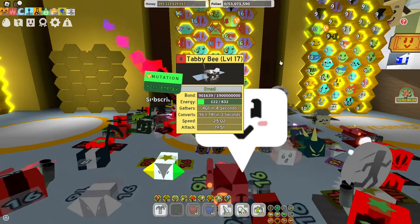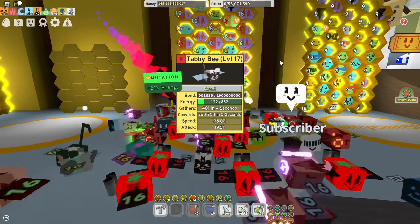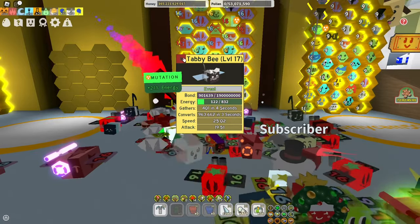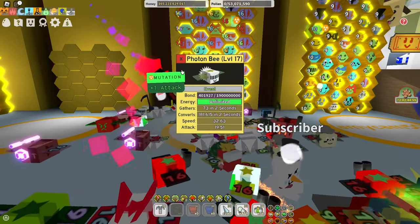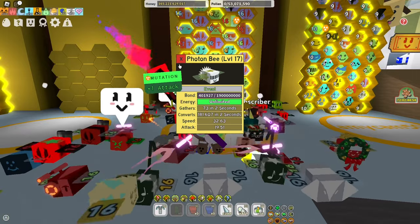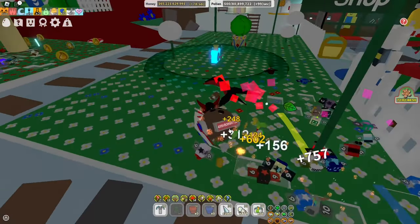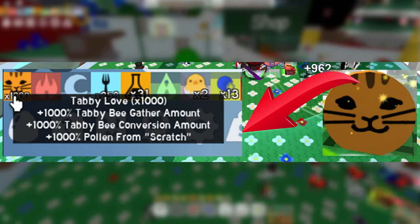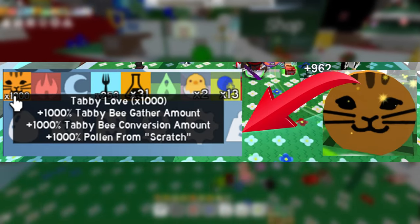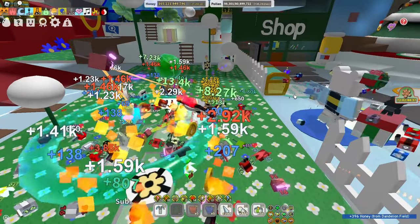Some players argue that you should buy the Photon Bee first because it is strong from the moment you purchase it, while the Tabby Bee takes some time to max out its Tabby Love buff. However, it's not difficult to max out the Tabby Bee's love buff — it typically only takes two weeks to one month and is a permanent buff. Each point of Tabby Love increases the Tabby Bee's stats by one percent, with a maximum of 1000. Even at just 500 love, the Tabby Bee is already stronger than the Photon Bee. By the time you're able to buy your next event bee, the Tabby Bee is likely to be fully maxed out.